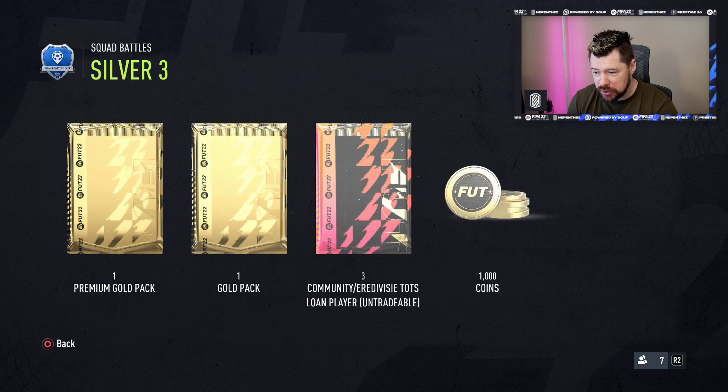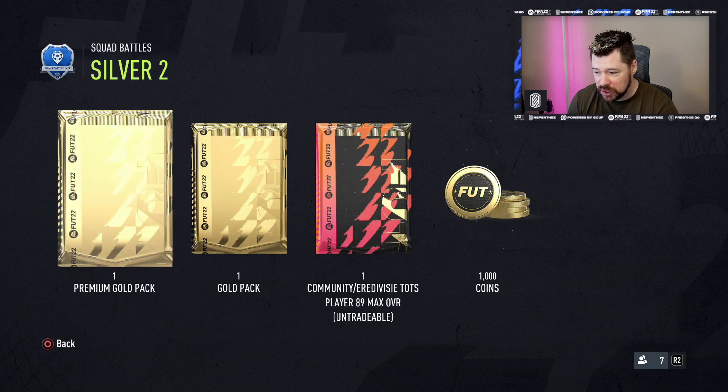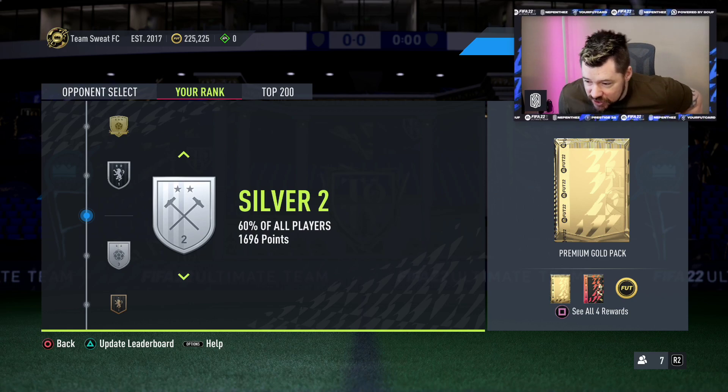Silver 3 is a premium gold and a gold and three loan players. Holy smokes. Silver 2 is — oh my god — a premium gold pack, a gold pack and a Community slash Eredivisie TOTS player, max 89 overall untradeable. So just for getting to Silver 2, you will get yourself a Team of the Season pack. That's really nice from EA.